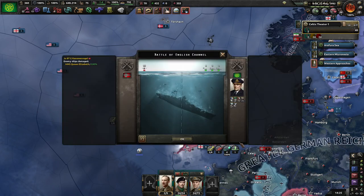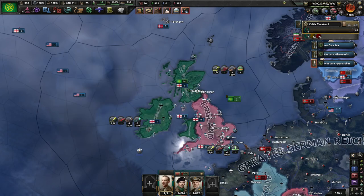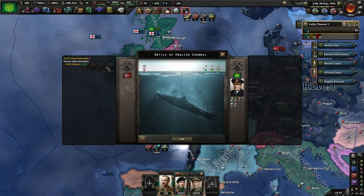Basically, the paths you go with there are either hit and run, or actually assault and clear the way for the rest of the military. Those Stukas are scratching your paint job, Valiant!